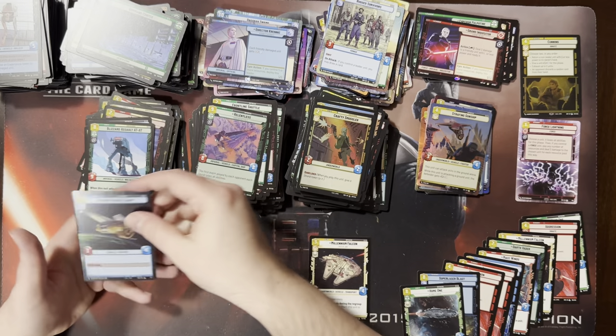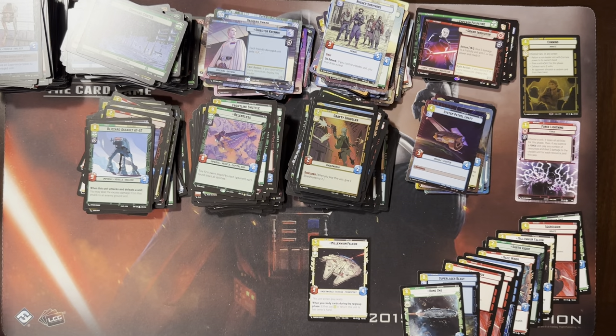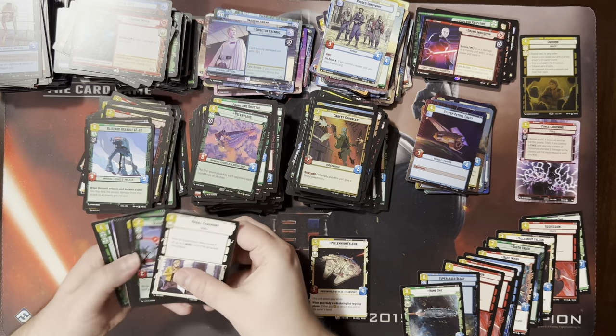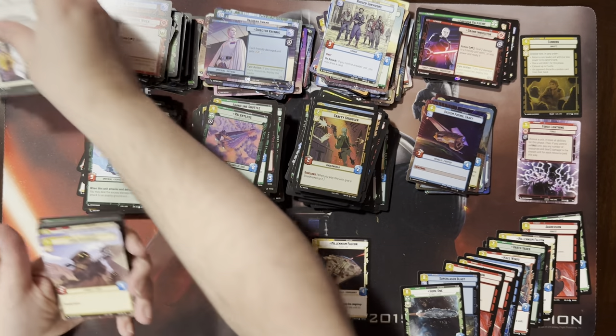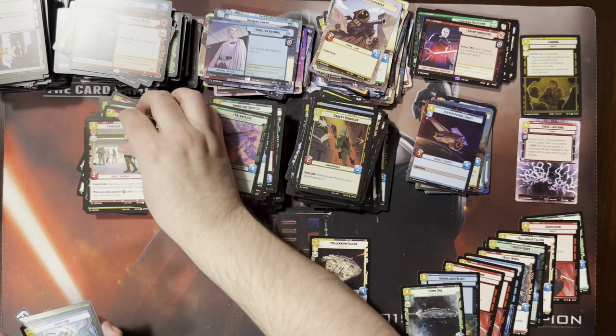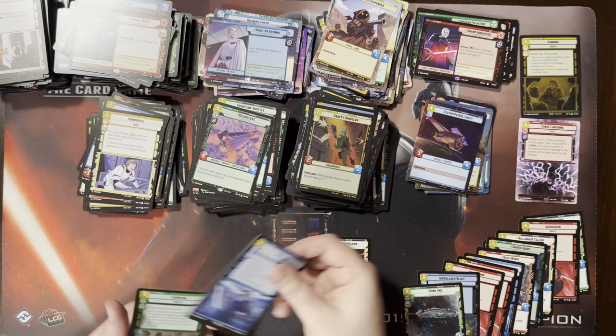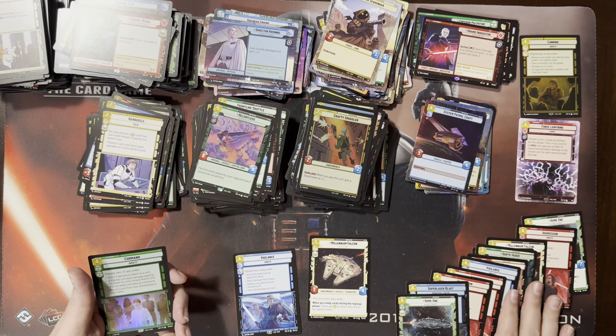Another Relentless. The hyperspace foil system patrol craft — I like that card. It feels like another one of those that might get outclassed in the future, but for now it's good. There aren't a ton of great A-Wing answers — that one is one of the few cards you can play fairly early. There's the playset of Vigilance now.